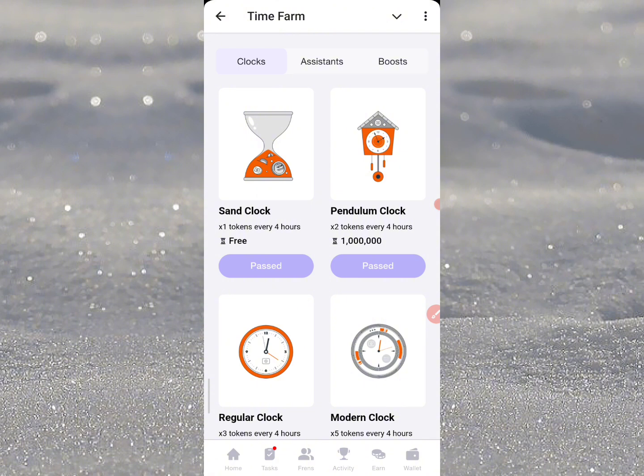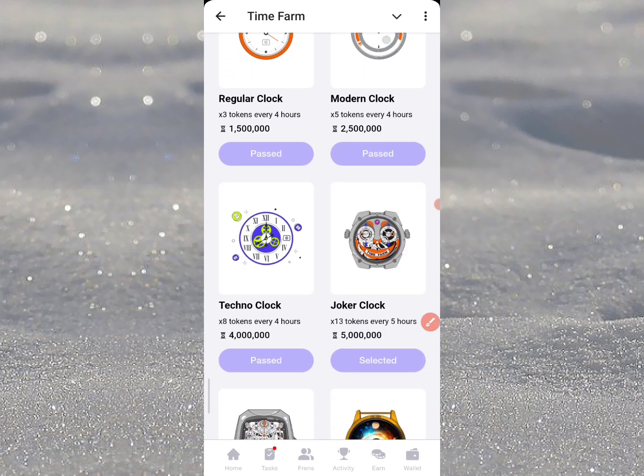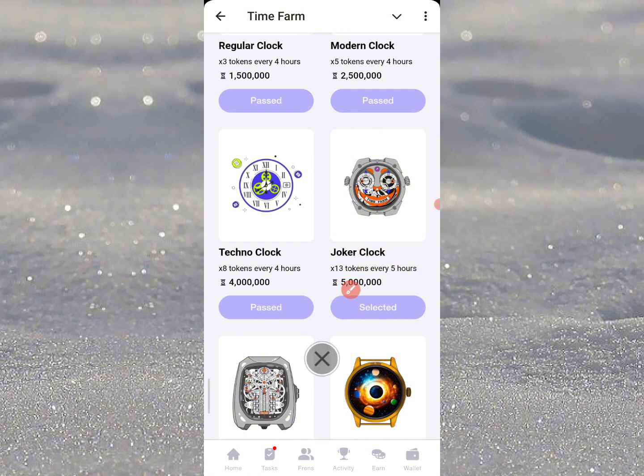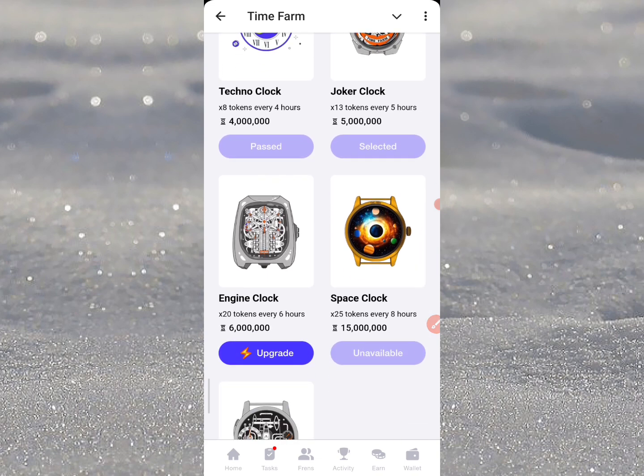I'm going to dive into how to improve and earn more per hour. The first one is the sand clock — that is four hours for claiming at one times your token. The pendulum is actually going to be two times. If you scroll down, currently I'm on the joker and this is 13x per five hours, which is still quite good for me. I plan to upgrade higher later.